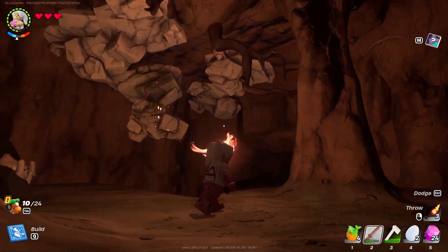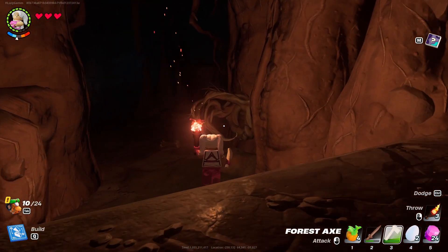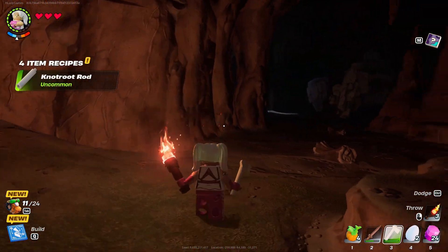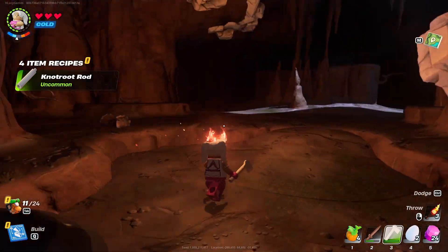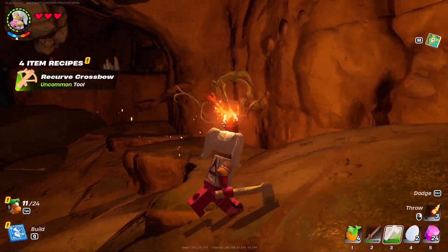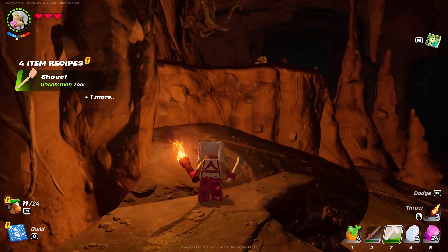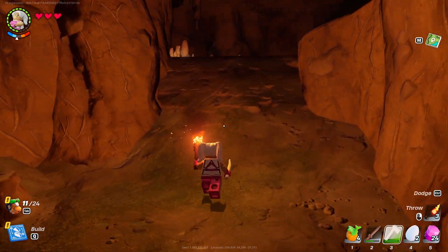There is marble, but I cannot collect that yet. There should be some knot root down here, but you've got to be careful because there are enemies around and they will hurt you. I don't know if it's skeletons or wolves — some caves have wolves, some caves have skeletons. As you keep progressing and get closer to the sand biome, the enemies are pretty tough. They will hurt you and it takes a lot to kill them. I don't think I have any wood unfortunately, but I can collect some just so I can climb up there and grab that knot root — I want to get as much knot root as I can.